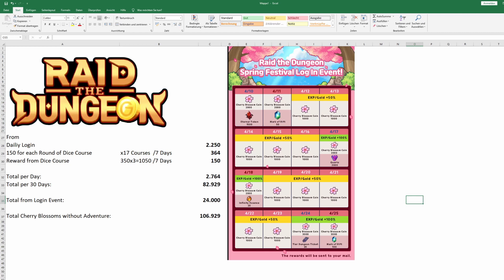If you do the dice game, watch the ads, you can do up to 70 rounds in the dice game during the week. So if we divide this by seven, we get about 364 blossoms per day. Additionally, we can also reach the special stages where we get 350 cherry blossoms — we have three of those stages.